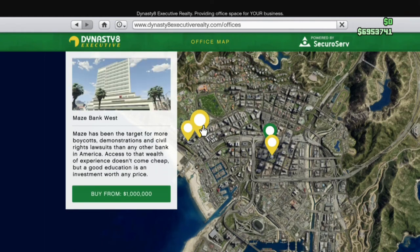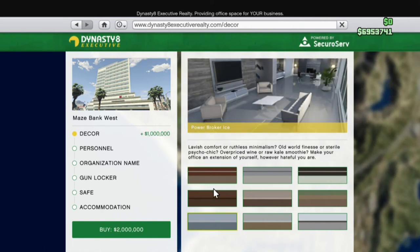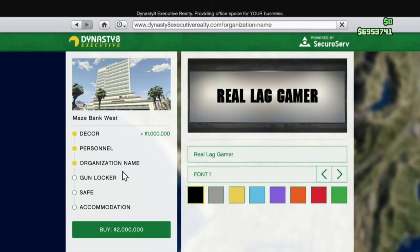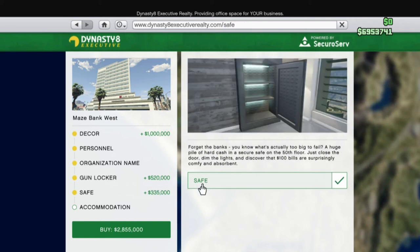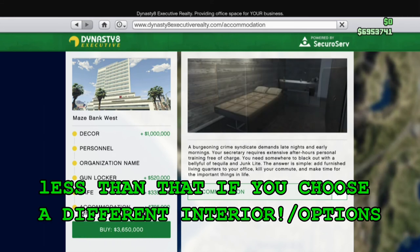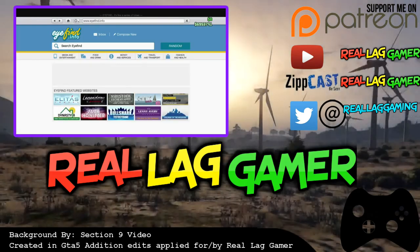The cheapest one is Maze Bank West at 1 million. Let's see how much it costs with everything added: the interior is 1 million, assistant doesn't really cost extra, the gun locker is an extra 552, the safe is an extra 335, and accommodations are an extra 795. So the cheapest executive office you can get right now costs 3.65 million dollars.